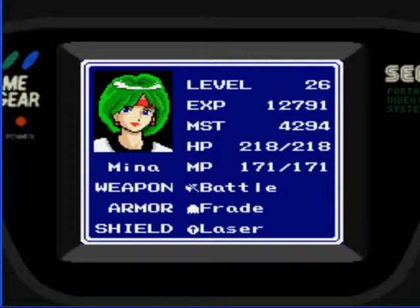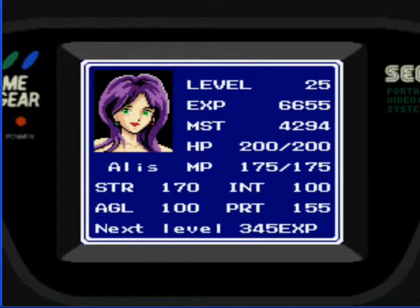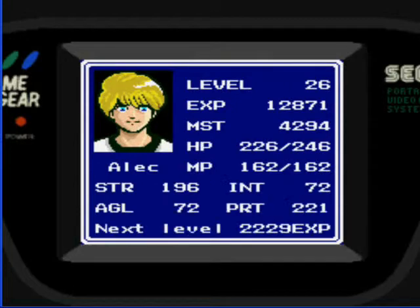I gave Mina a frayed robe for her armor and a laser shield. And Alis now has a battle axe as well, which is the second most powerful weapon. She comes with the royal robe, but I handed down the purse of shield to her. They're level 26, I guess.